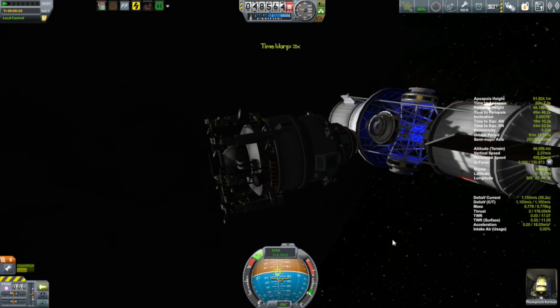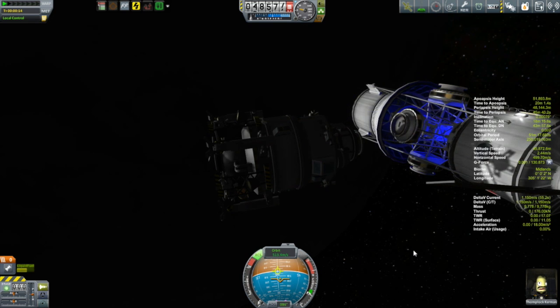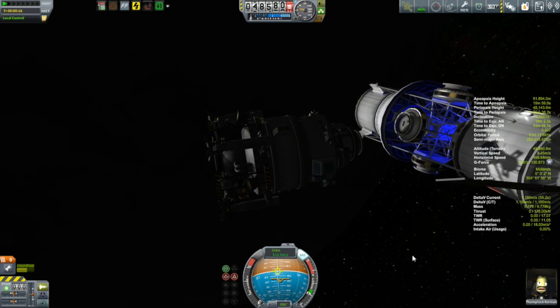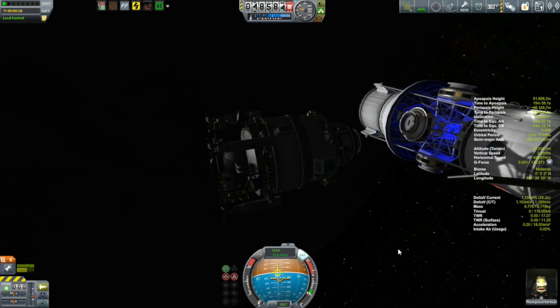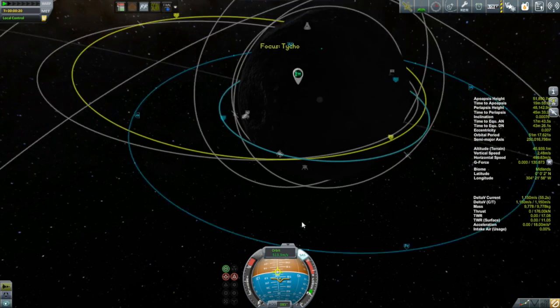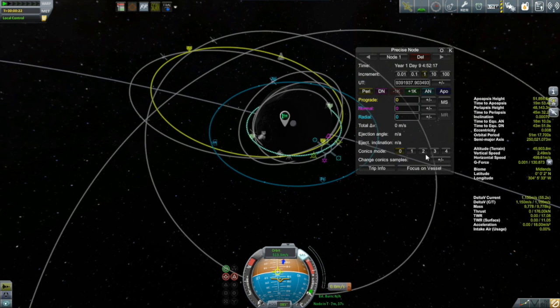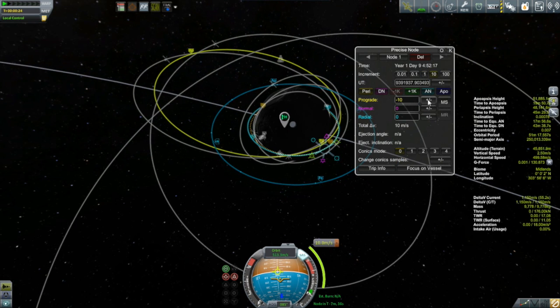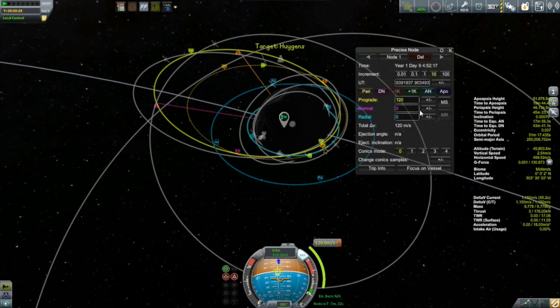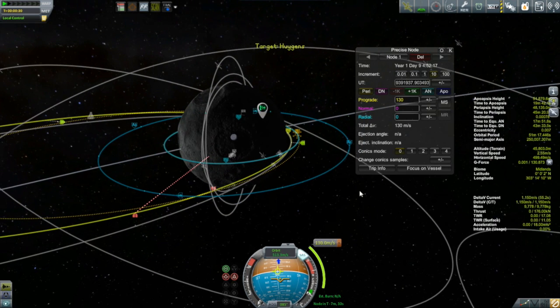I've talked about orbital transfers in previous episodes, but they've always been nice circular orbits — transferring from a lower orbit to a higher orbit or vice versa. I even transferred between two points in roughly the same orbit, but I've never had this situation where I had to transfer between a nice circular orbit shown in blue and this very eccentric orbit of the Huygens shown in yellow. The easiest place to do the transfer burn is from the point in the circular orbit that matches up with the periapsis of the eccentric orbit.